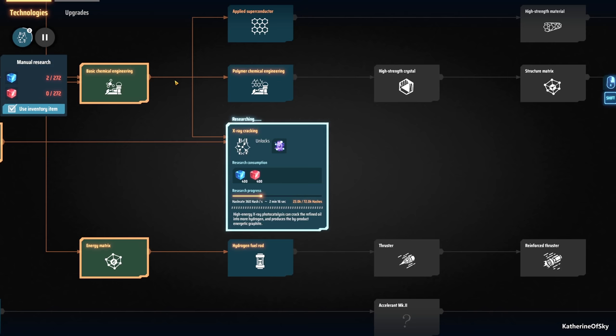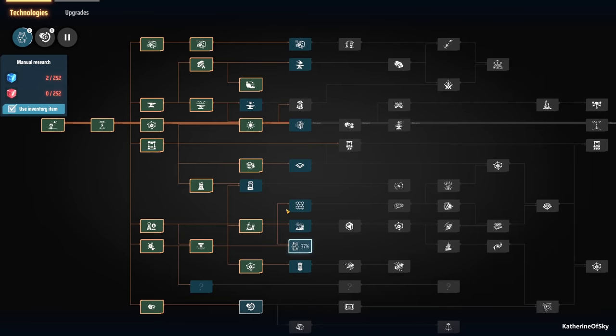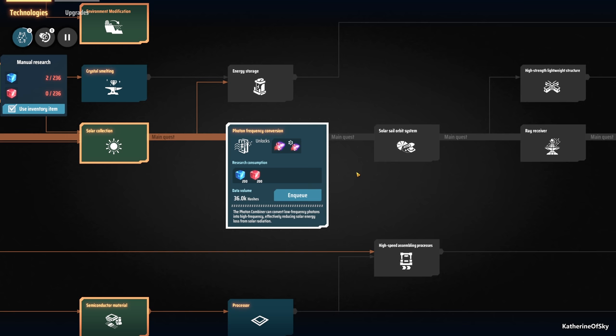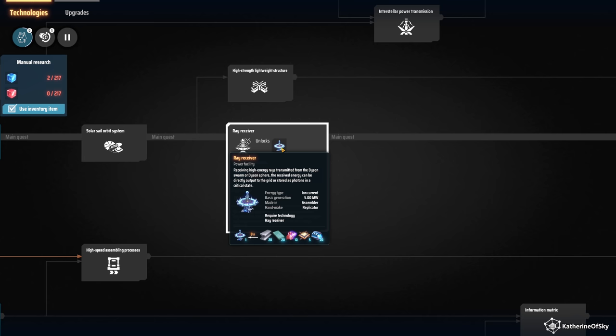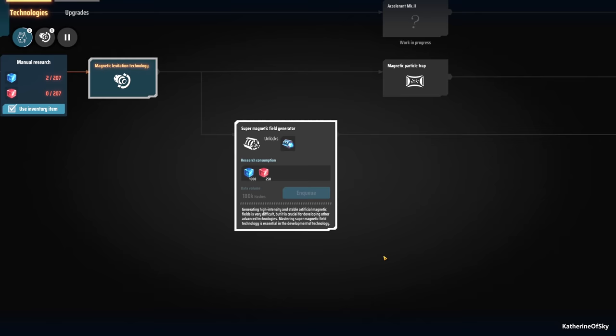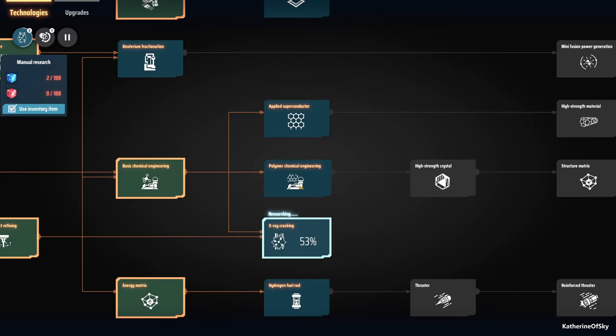Let's see — hydrogen fuel rods are 400, these we definitely need: motors, electromagnetic turbines, they're going to help with other stuff. Processors — I should have been researching that while we were waiting. Photon frequency conversion — we really want to get the solar sails going on. That requires those engines and also the processors and the fancy thingy-thingies — so both are required to get the solar stuff going.